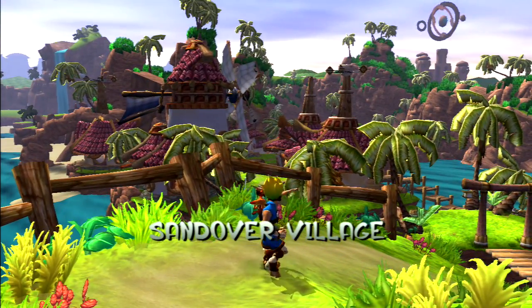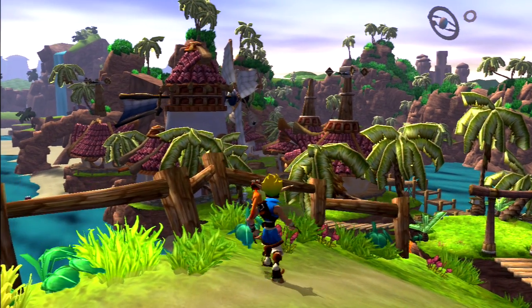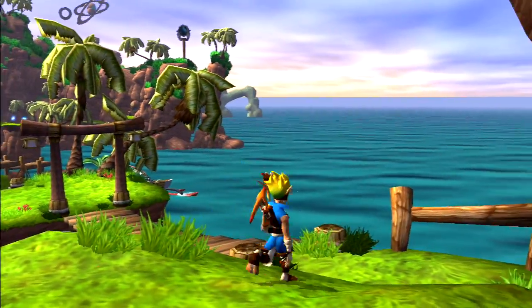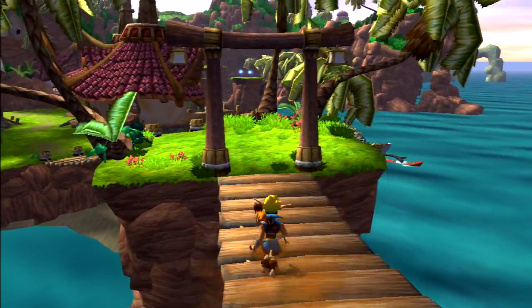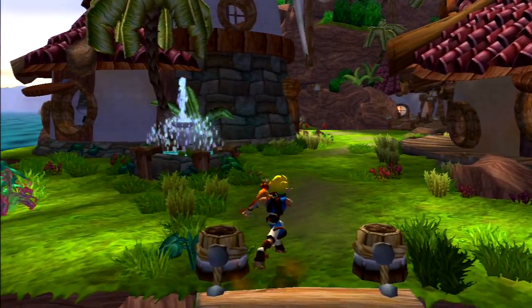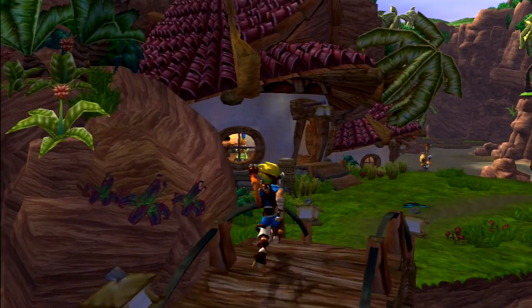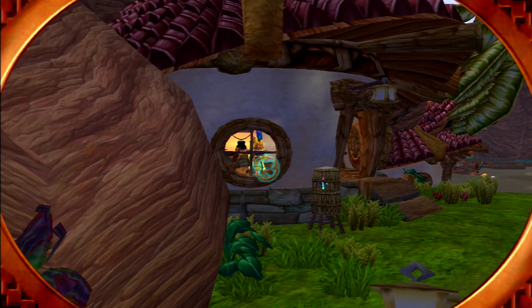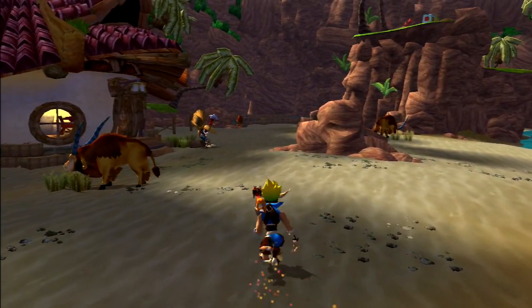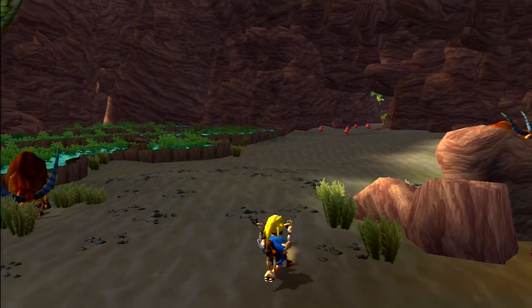So basically, this is Sandover Village. You've got a village in each area, and you've got about two or three levels surrounding each village. I think each village holds about four to six power cells and 50 orbs, and each main level has about seven power cells, 200 orbs, and seven scout flies. These little animals are going to have to be pushed into that pen later for a power cell.